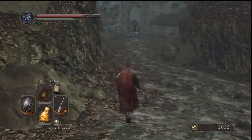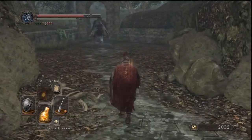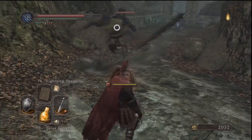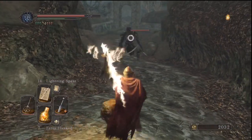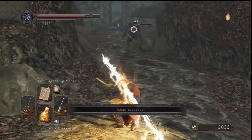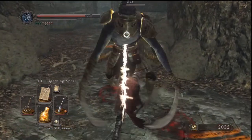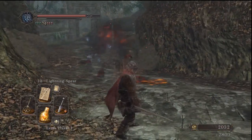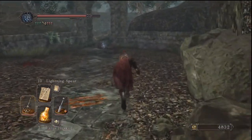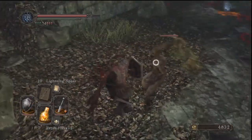I need to use that. Oh shit, here we go — we got a big guy. I should actually probably restore to human, but I won't. Oh shit, it's the Flexile Sentry! He was a boss. I'm going to outkite him. Goodbye. Right in the chest. Twinkling Titanite. If he ran in, he would have gotten mobbed.